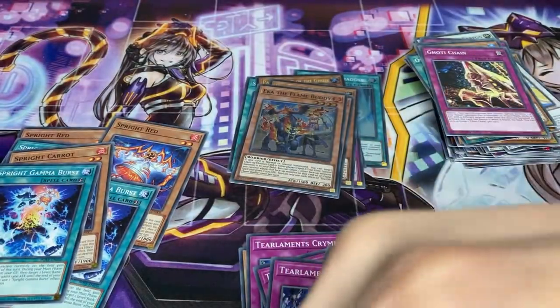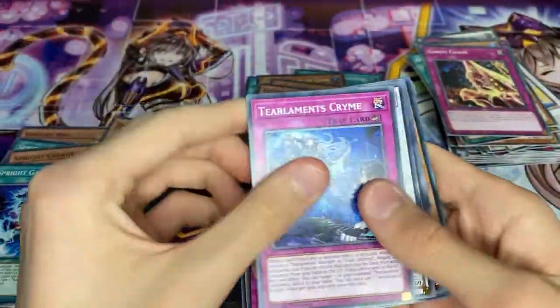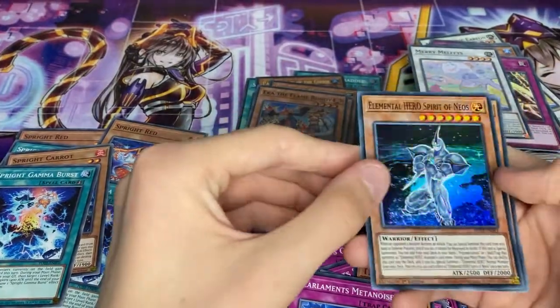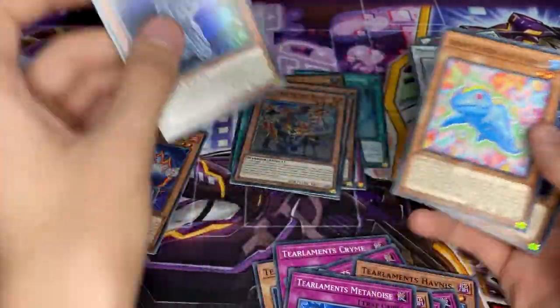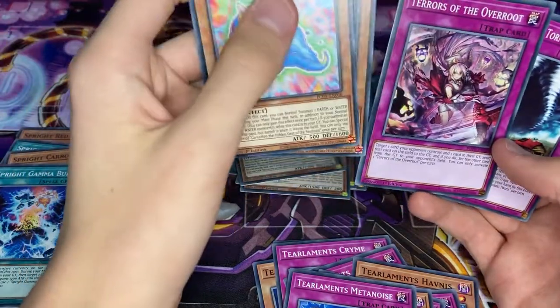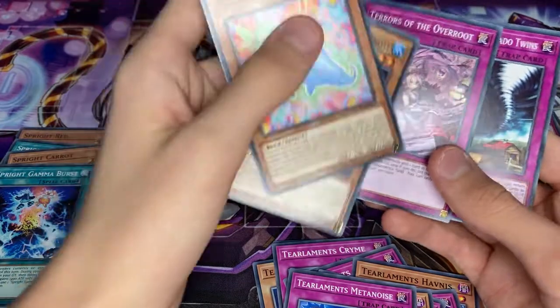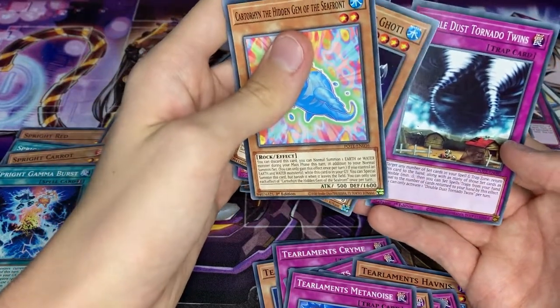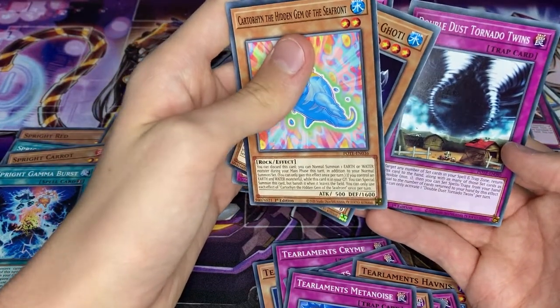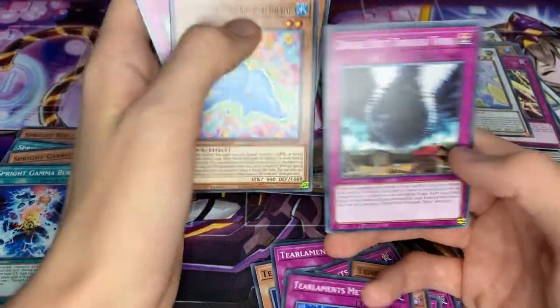Last pack - hopefully we can get something good. Tealments Crime, Merry Melfies, Tealments, Tealments. Elemental Heroes, Spirit of Neos - pretty good. Tealments. The Overfusion is not a bad card. Double Dust Tornado Twins.